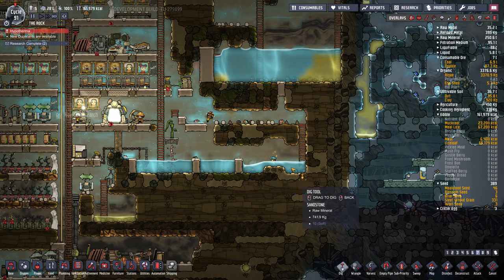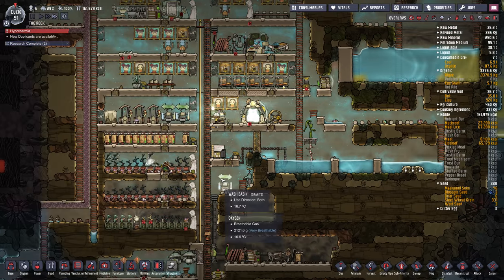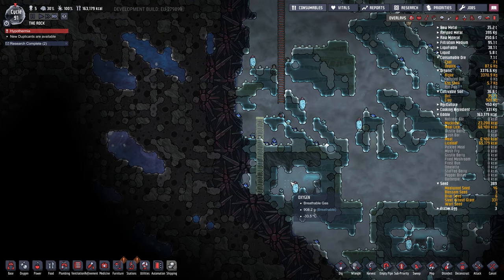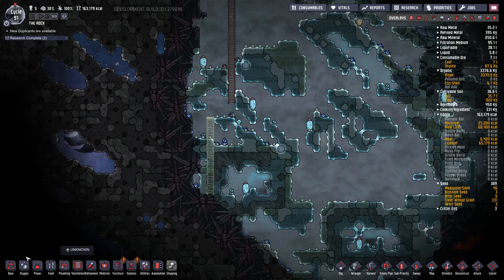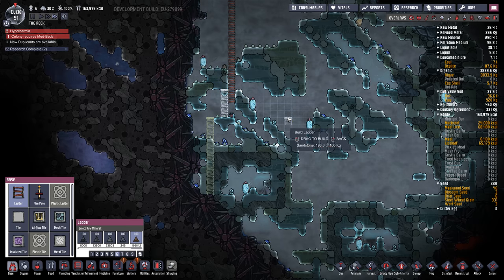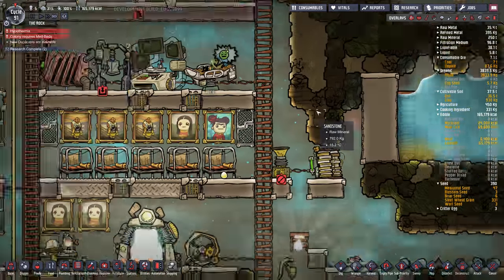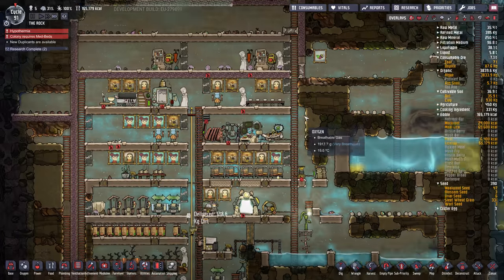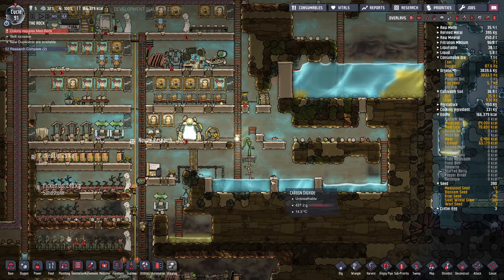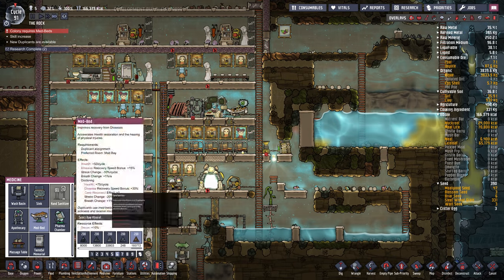Uh-oh. I froze him. Get out of there. Dupe down for a while. I forgot to build my ladder all the way over there. Yes, I know they have hypothermia. How many have hypothermia? More than one? Where should we put the other medical bed? I'm kind of running out of room.